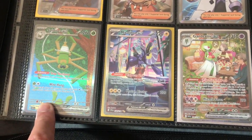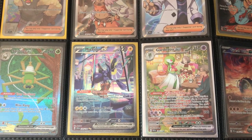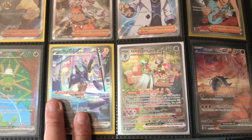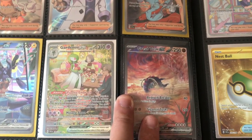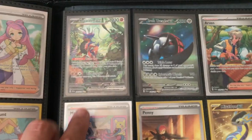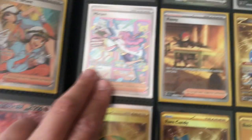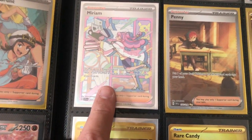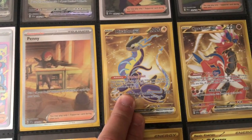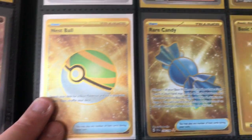Then back to the full art Pokémon we have Smoliv EX, and then the alternate art — we have Miraidon EX, and then Gardevoir EX, Great Tusk EX — pretty nice card — Koraidon EX, Iron Treads EX. We have Arven, Jack, and then of course this is one of the chase cards in the Scarlet Violet base set — the Miriam alternate art. We have Penny, Miraidon EX gold card, Koraidon EX gold card, and the Nest Ball, and also the Rare Candy.